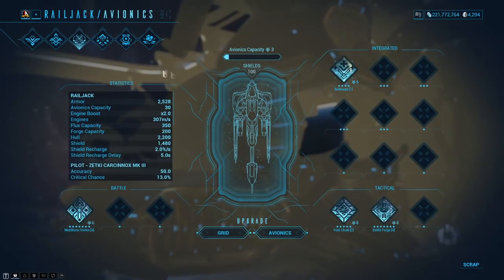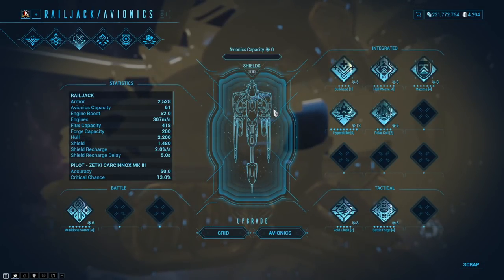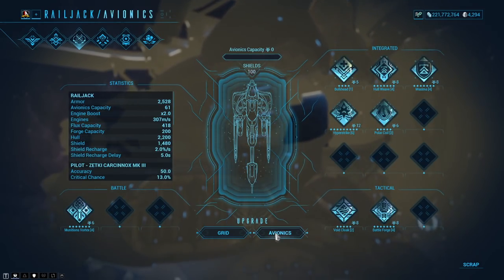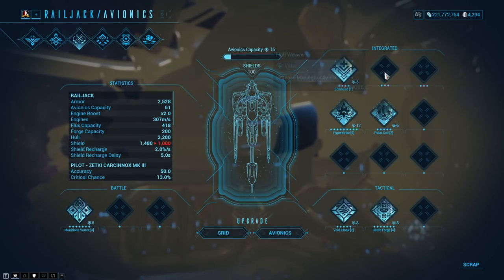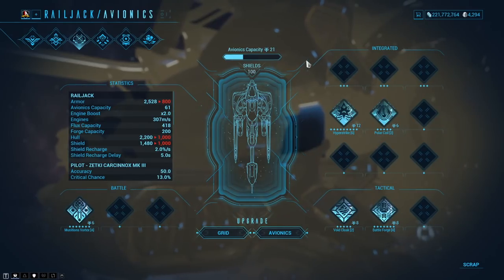Over here we have the avionics — this is what I was speaking about. This is where you put in mods and rank them up. This is actually a very good grid layout. Everything here is broken down really well, and I'm a big fan of the way they have done this. Let's look at the slots on the first line. As I remove these you can see I'm getting more avionics capacity back — just like how you put mods on a Warframe or a weapon.